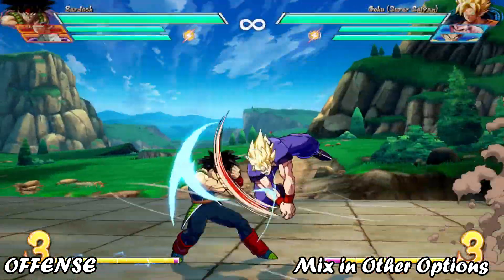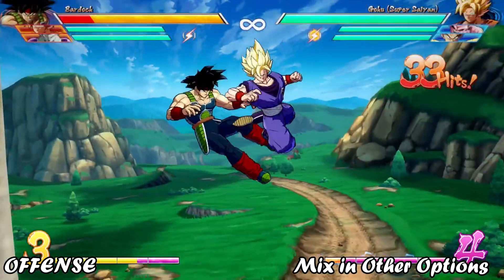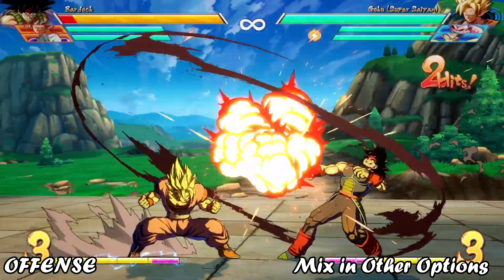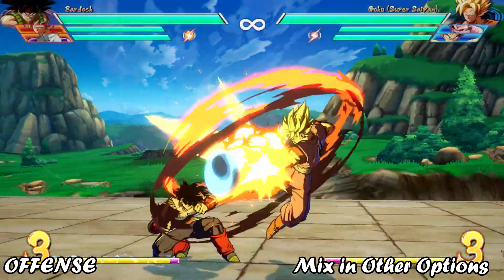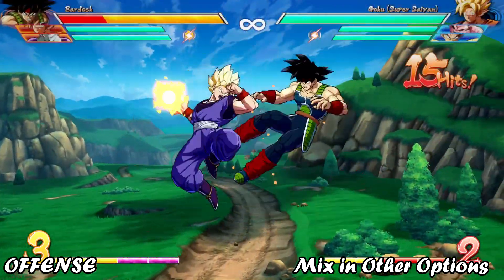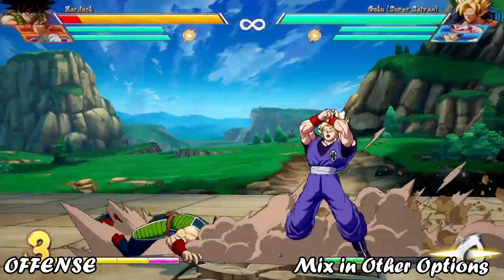The other way to make reacting to Dragonrush situations more difficult is to give the opponent something else to think about. No one can look for everything, and we can all get conditioned sometimes. Use other mixups in the same situations where you're using Dragonrush. If you focus on one option for mixing someone up, it gets easier for them to defend against it. But if you use a variety of options, then all of those options will have a higher chance of succeeding.